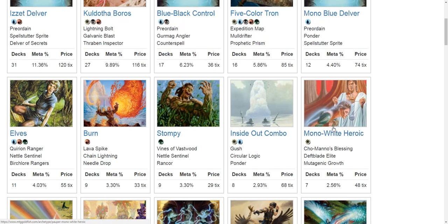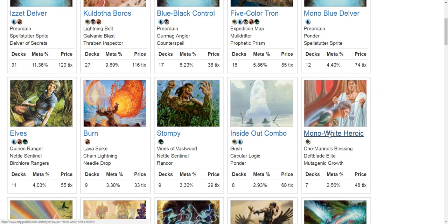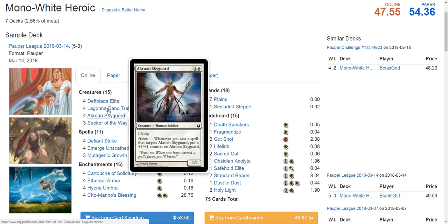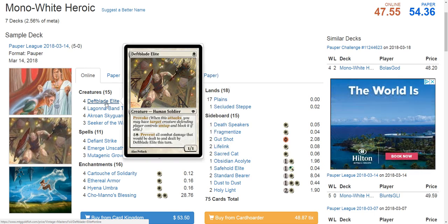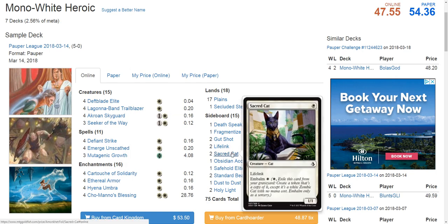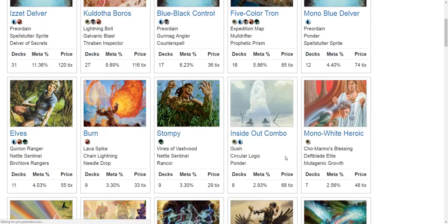Mono White Heroic is going to be a problematic matchup for Goblins. This is a deck that's fallen back in the metagame, and it's not an accident that Blue Black Control has ascended while Mono White Heroic has fallen off. Mono White Heroic was popular and Blue Black Control was benefiting heavily from getting value out of its sacrifice effects. Mono White Heroic gives Goblins fits because it has creatures with nice sized bodies that grow — Laguna Van Trailblazer is real good, Deathblade Elite can get pumped up and start eating Goblins. The lifegain from Seeker of the Way and Sacred Cats in the sideboard pushes back on all the right angles against a deck like Goblins.